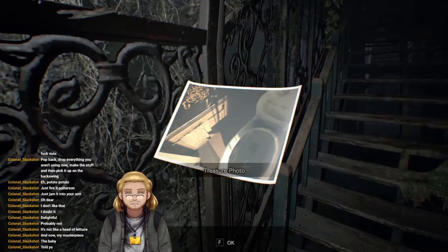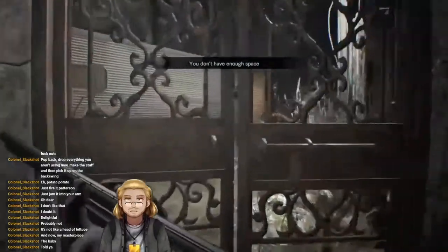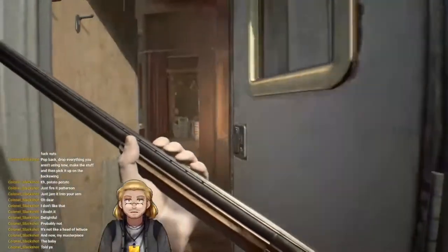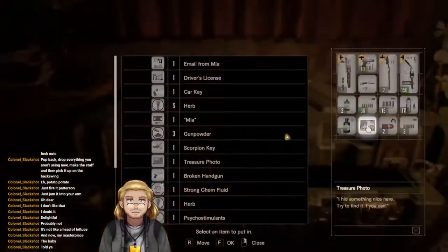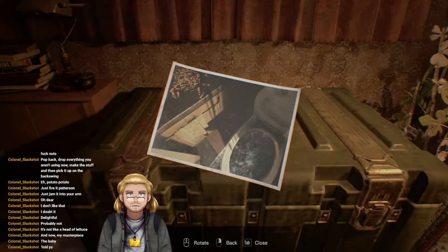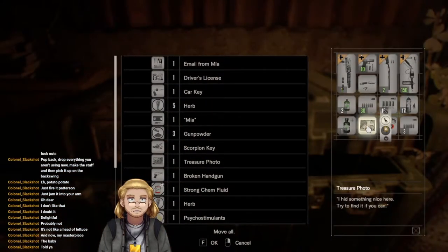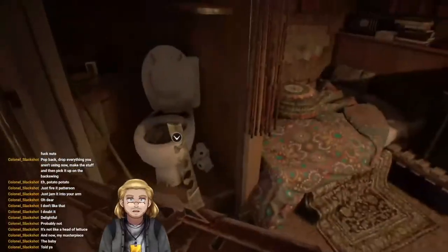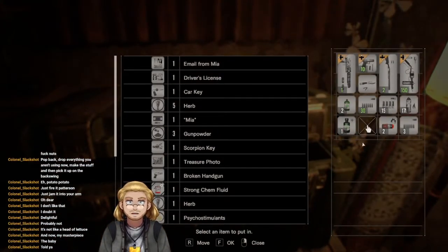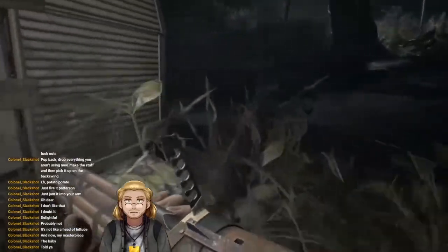Let's grab the treasure photo and see what we can see. Treasure photo — down the back of the lavvy, or chem fluid. If I ever feel like making more grenade launcher rounds — I've got three. Let's look at this in detail first: down the back of the toilet. I know where that ashtray is — there it is. Magnum ammo down the shitter.